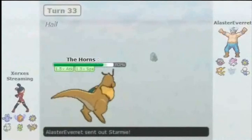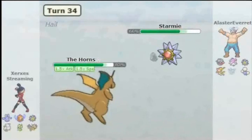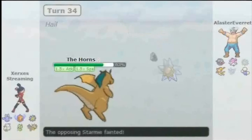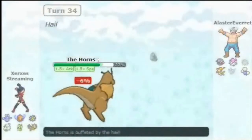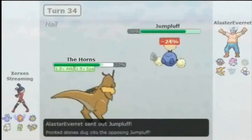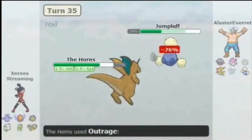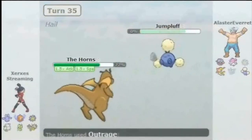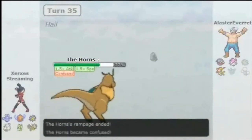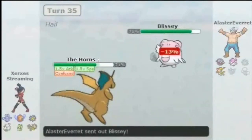He brings in Starmie — I know I'm faster. I don't want to rely on Earthquake, so I go right for Outrage and I know Outrage is gonna kill it. His Forretress is dead on arrival due to Stealth Rock. Jumpluff I don't really know how much it's gonna threaten me, so he brings it in here and it makes a very quick appearance and a very quick exit — Jumpluff is gone just like that. I'll use a Lum Berry to restore my confusion.